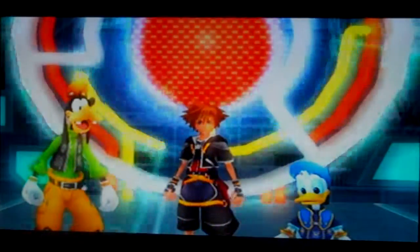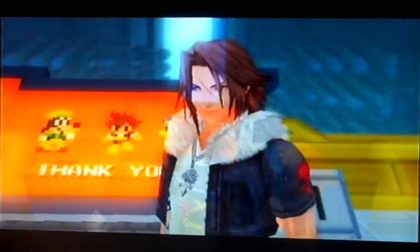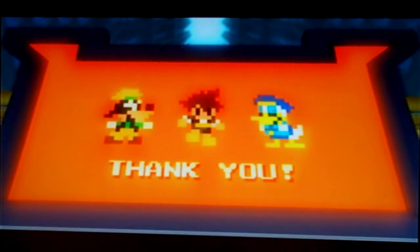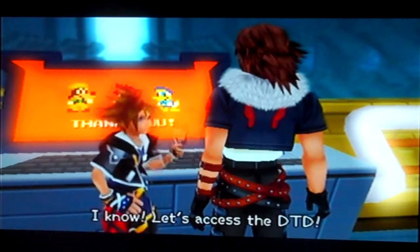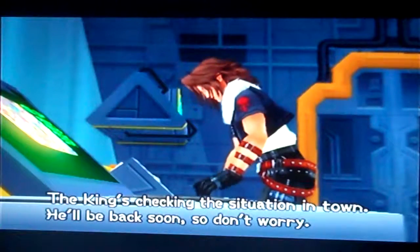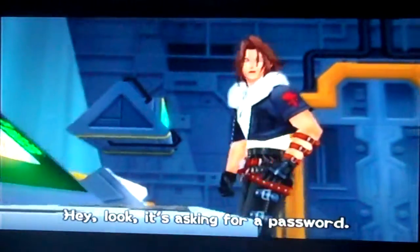Let's see what's going on at Hollow Bastion. Look at that. Tron, hang in there. So, where do we start? Let's access the DTD. The King's checking the situation in town. He'll be back soon, so don't worry. Hey look, it's asking for a password.